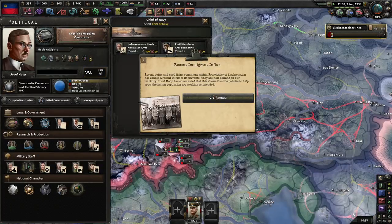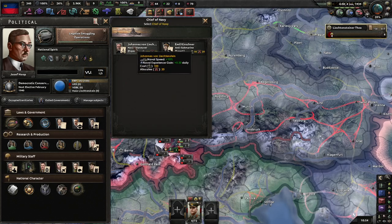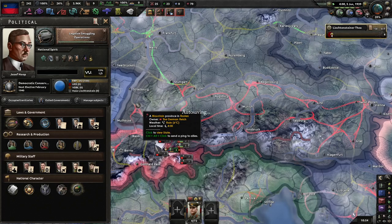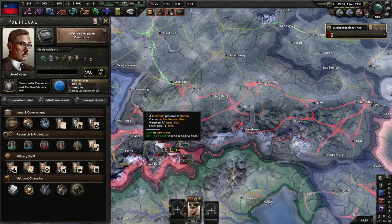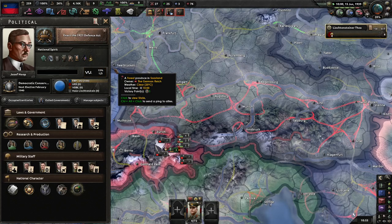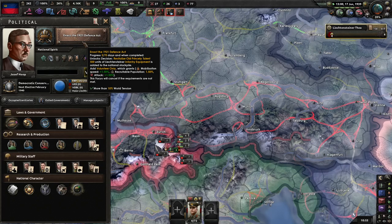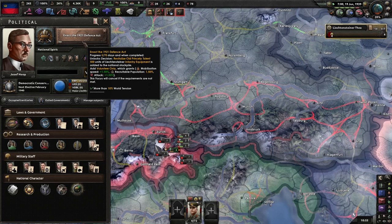I have almost nothing to spend my political power on, and oh, more immigrants — yay. I'm just going to get a cheap advisor to fill up the slot — I have no idea what I'm going to do with this. Let's go enact the 1921 Defense Act, which will put us to volunteer only rather than disarmed. Probably not enough to make a major difference, but I'll do it anyway.